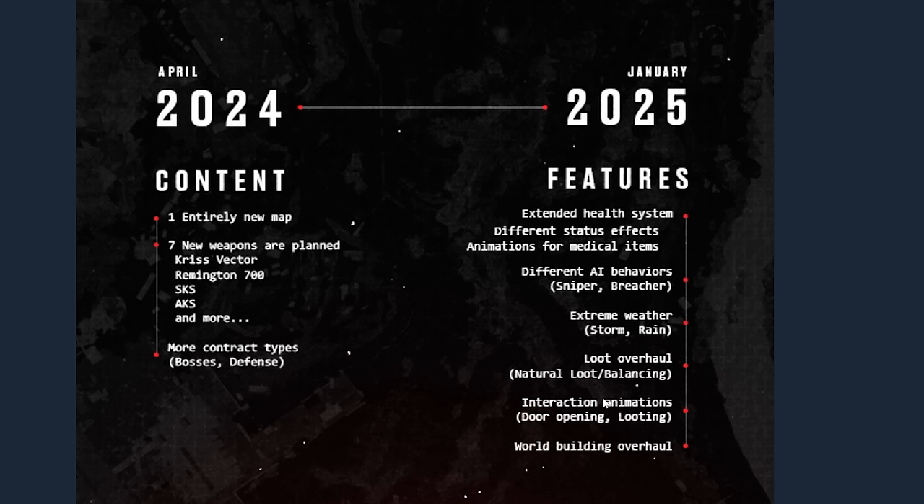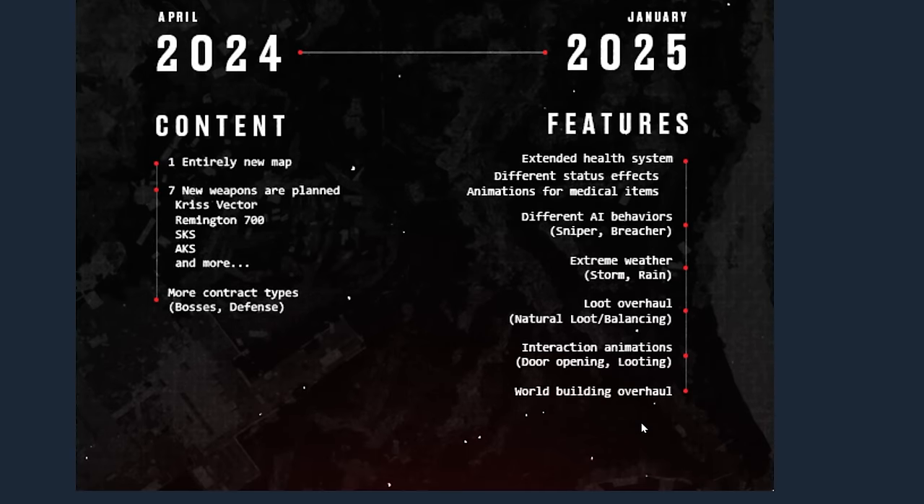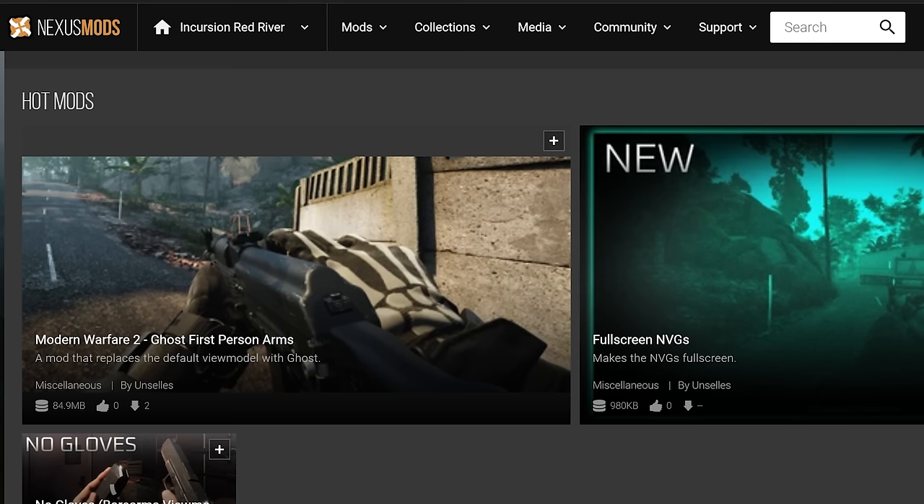In every Unreal Engine game, whenever you add rain, storms, and puddle effects, performance drops significantly. They're also bringing a loot overhaul, interaction animations for door openings and looting, and a world-building overhaul. This is a decent roadmap with a lot planned, though I am looking for more map content. The current map feels a bit lackluster to be honest.